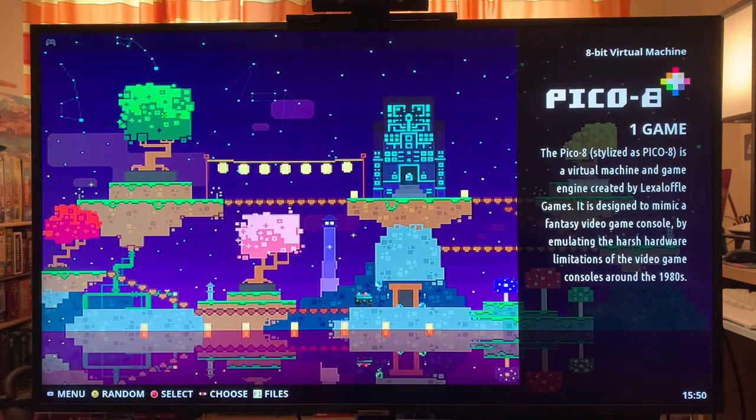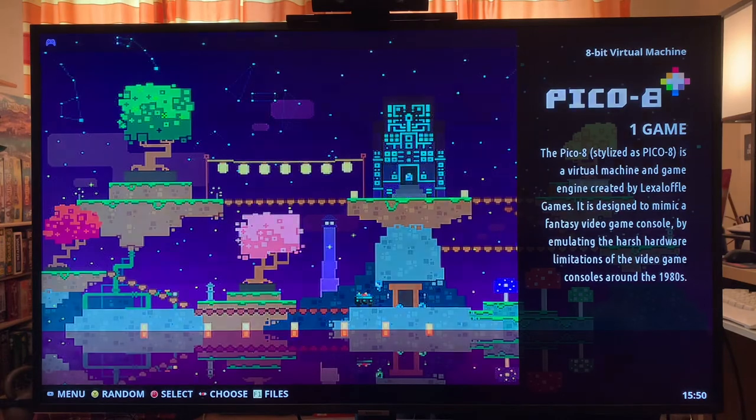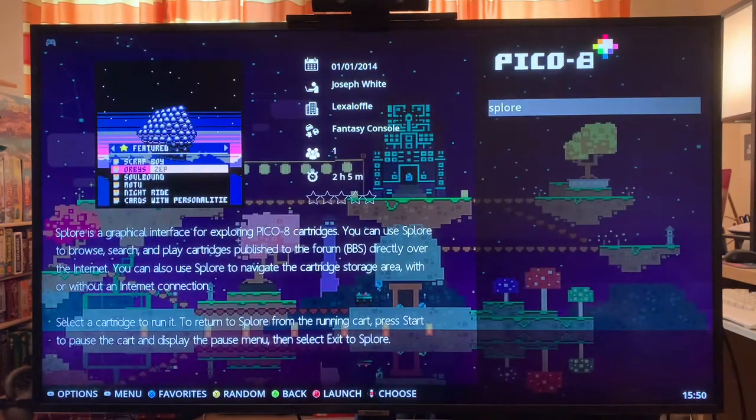So it shows you a bit about Pico 8. It's a virtual machine and game engine created by Lexaloffle Games, designed to mimic a fantasy video game console by emulating the harsh hardware limitations of consoles around the 1980s. This will show up as soon as you have installed Pico 8 as described. It works differently than other systems in that all you need here is Splor. Splor is like your explorer that does everything for you — you just go in and you have the full virtual console experience there.